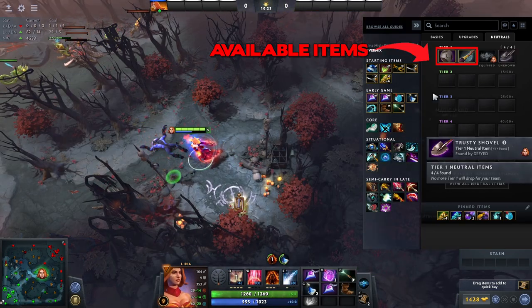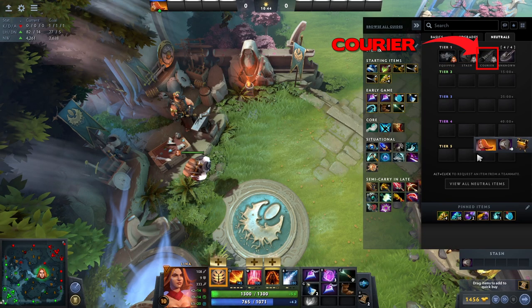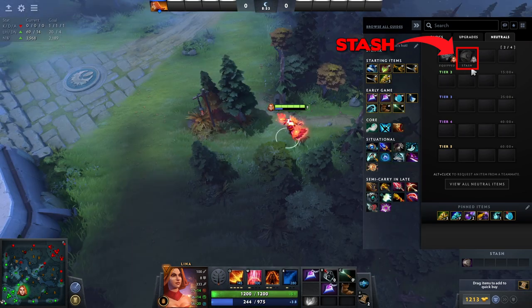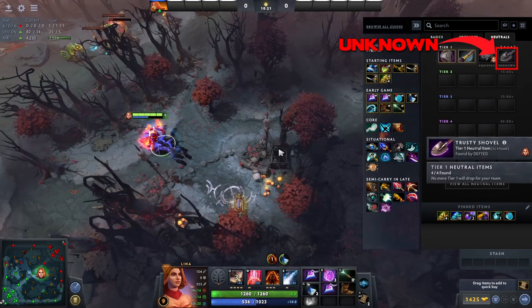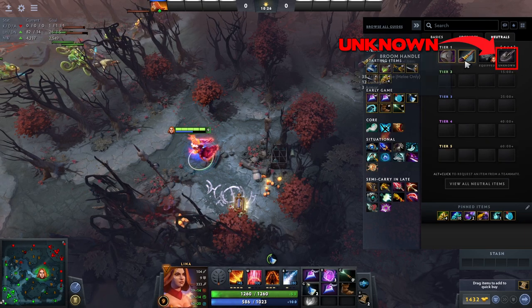If an item is available it will appear colored with no status shown. If another player has it, it will have an 'equipped' status and show the hero who has it equipped. If it's on a courier, it will show the courier status and the hero whose courier has it. If one is in your backpack, the item will read 'backpack' and show the hero who has it. Similarly if it is in someone's stash it will have a 'stash' status. Some items can be consumed, in which case the status will read 'consumed'. The last status is called 'unknown' and may occur if the item is dropped on the ground or stolen by the enemy.